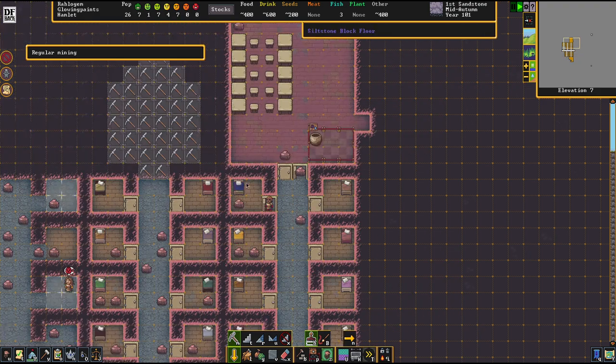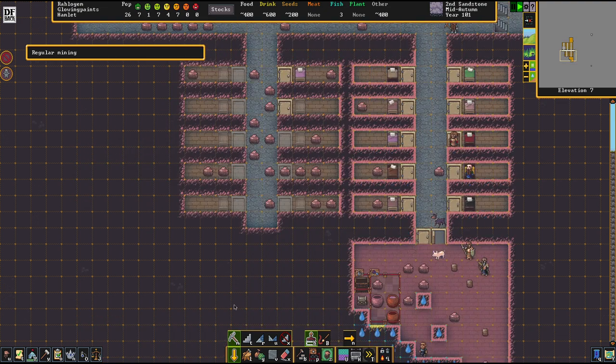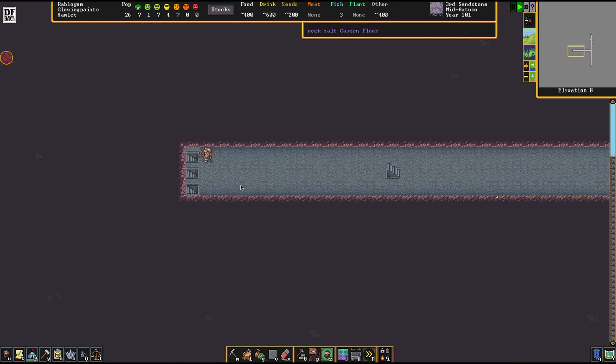Temples have a similar requirement to taverns — they need a dance floor. Leave an area that's at least five by five grids open. I'm using a relatively compactified blueprint here because I don't want to spend too much time excavating. We already have a lot of things to excavate and a lot of jobs that need our attention.